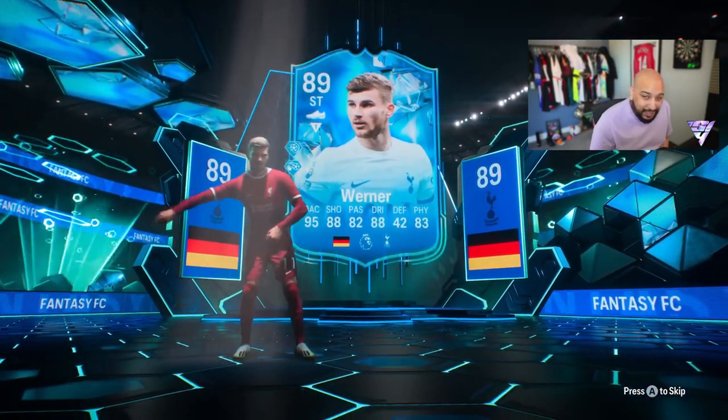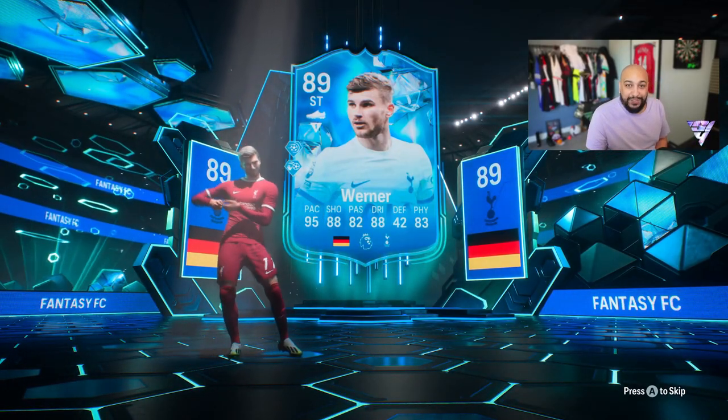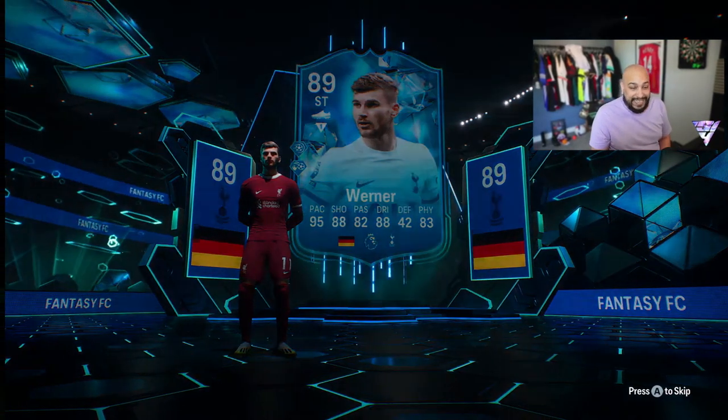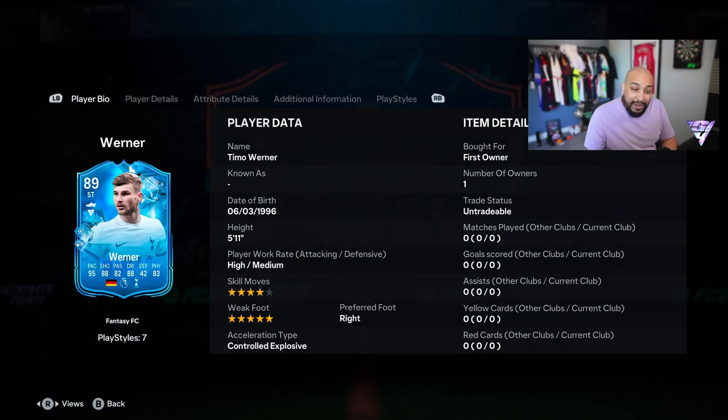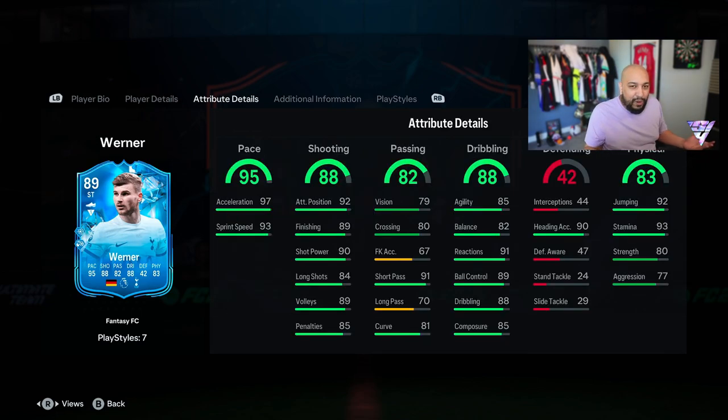Unfortunately he does play for Spurs — we've got him back to front in the Liverpool kit today. The Timo Werner Foot Fantasy card looks insane: 5'11", high/medium attacking and defensive work rates, which is pretty decent in a striker. He's got the four-star skill move and the five-star weak foot. We can play him at left wing, center forward, or striker — we're going to put him up front and really test him out.